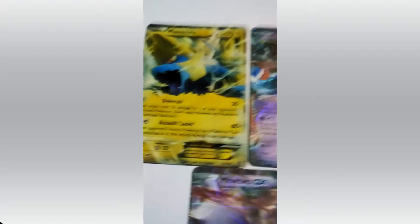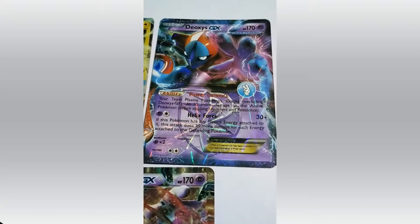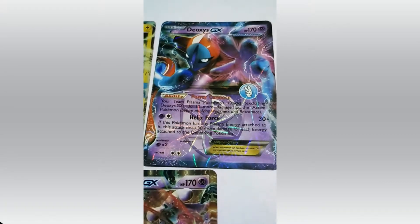Manectric. HP 170. Thunder type Pokemon. Attacks are Overrun and Assault Laser. Deoxys. HP 170. Attacks are Power Conlex and Helix Force.